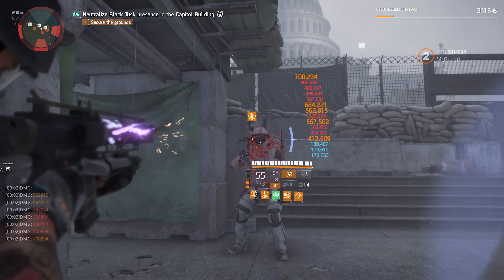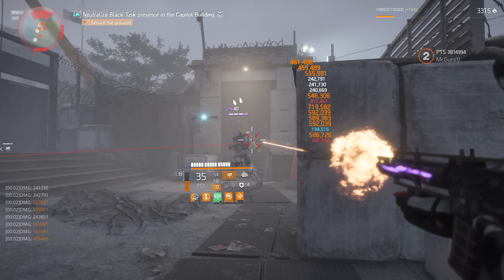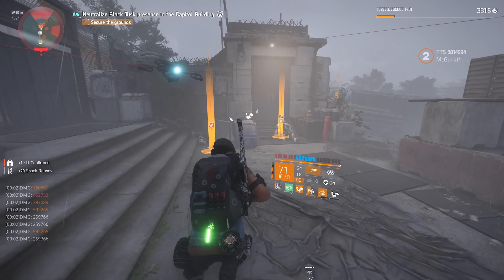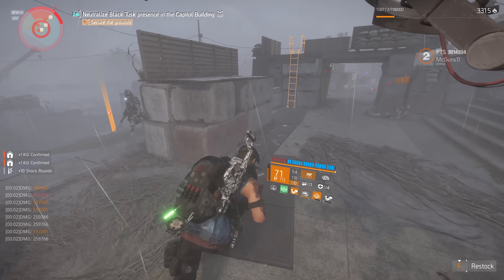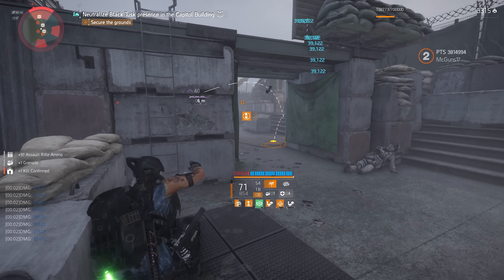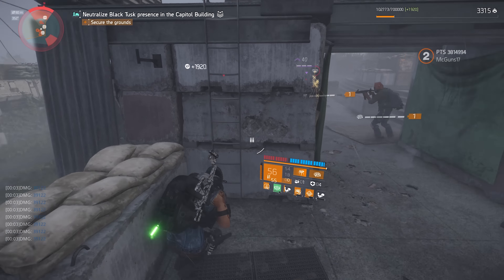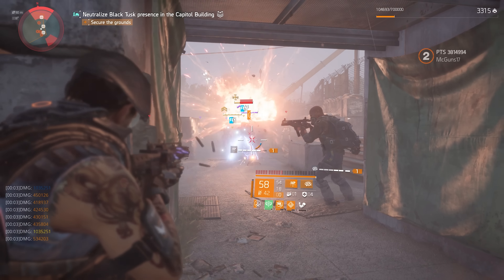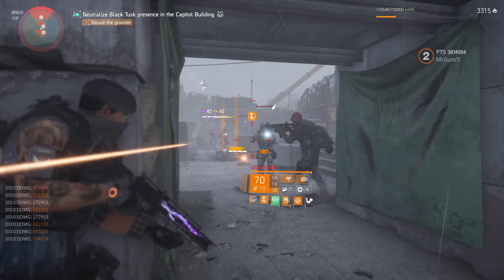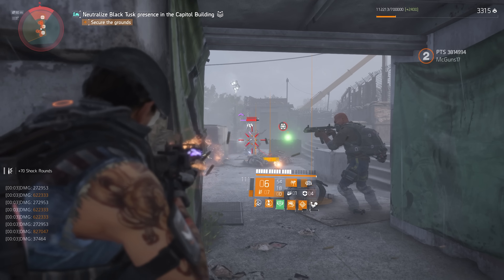The new exotic assault rifle coming in Year 5 Season 1, called the Saint Elmo's Engine, has been the hot topic of the moment. The weapon itself has very good base stats, and what makes it even better is the special talent that allows you to get shock ammo. I threw this exotic on my Striker build that I use for solo legendaries, and tested this weapon with the Striker to see if it works.